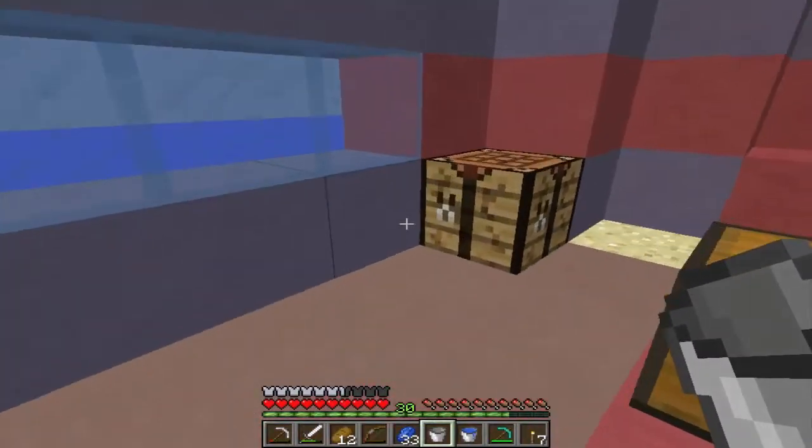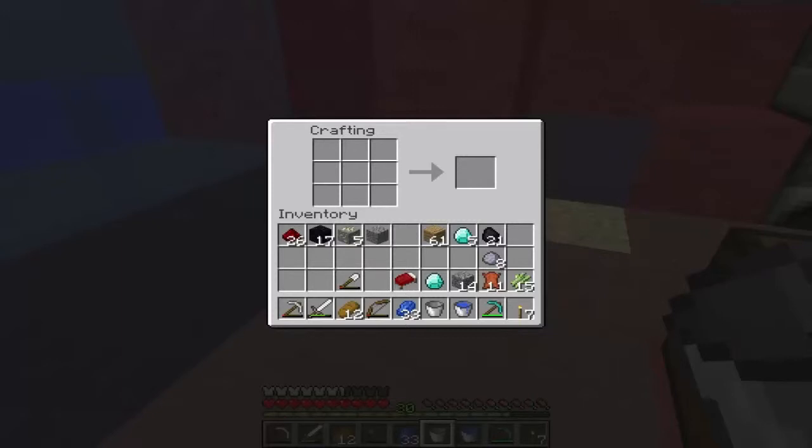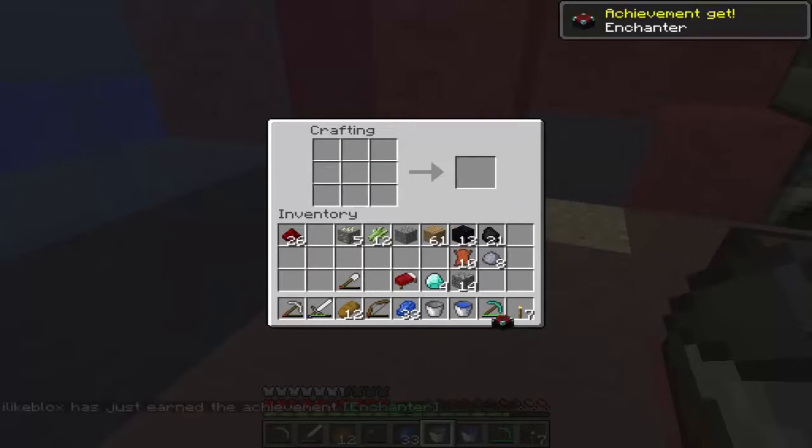Okay, I'm back, and I'm going to show you how to make an enchanting table, as well as a book, and paper. Sugar cane across in a row — it just has to be three in a row — and you'll get three paper. Now we want to put the paper like this to make a book. You can do it anywhere, honestly. Then you put the book on top, two diamonds on the side, and four obsidian, and you get your enchantment table.